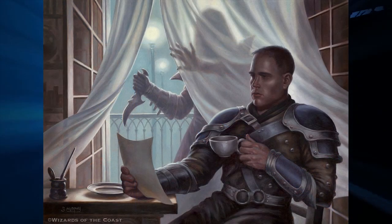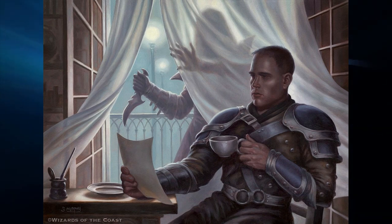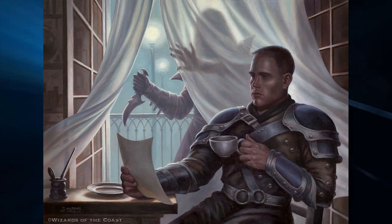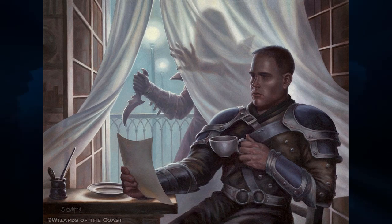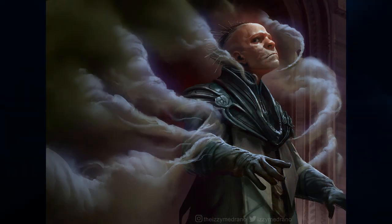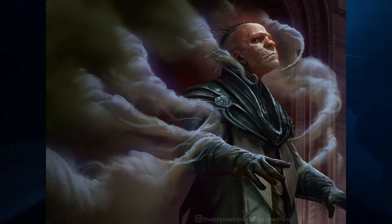Deadly Visit shows an assassination about to happen. In this piece, the Dimir agent is completely covered by shadow and symbolically becomes a shadow, placed compositionally as part of the background of the painting. A similar effect is shown in Unexplained Disappearances, but here it goes a little deeper—the Dimir are just shadows and smoke approaching the man, about to disappear.